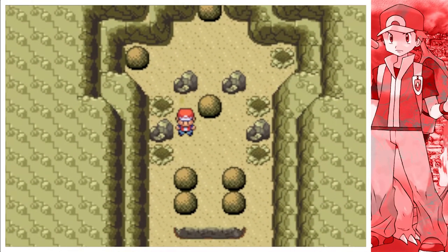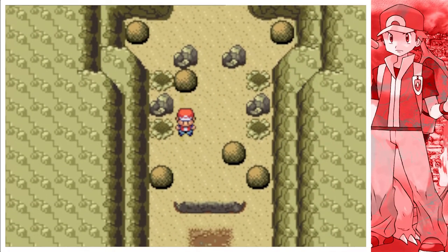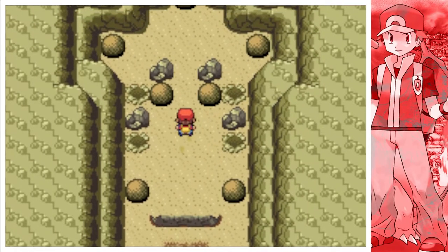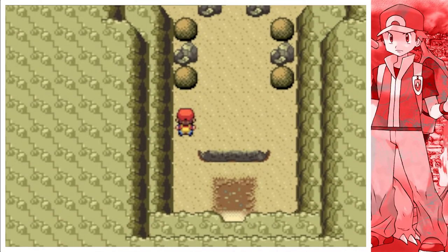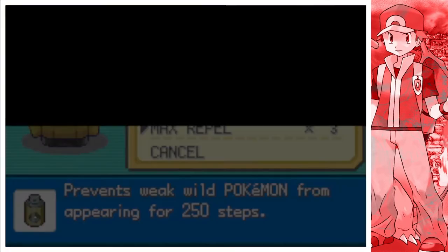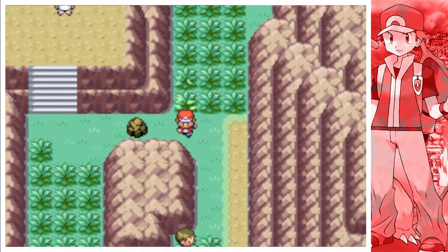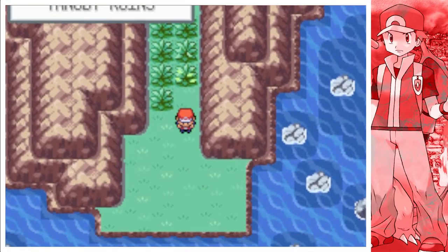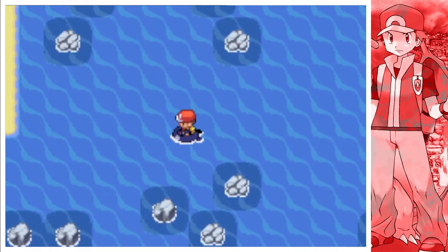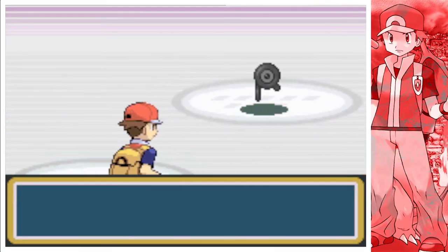Once inside, you will have to complete a puzzle in order to release the Unown into their respective ruins. Once that's done, you should be able to find Unown in any of the ruins southwest or southeast of Seven Island. Each ruin has a specific spawn table with different letters appearing at varying percentages, so if you're trying to single out a specific letter, make sure you check the chart that I'll have on screen.